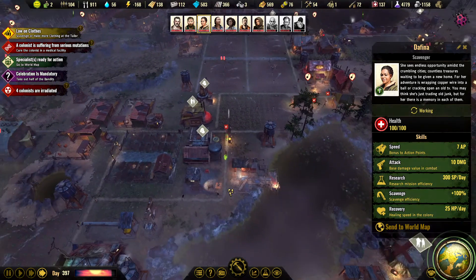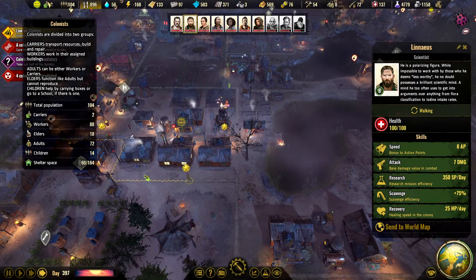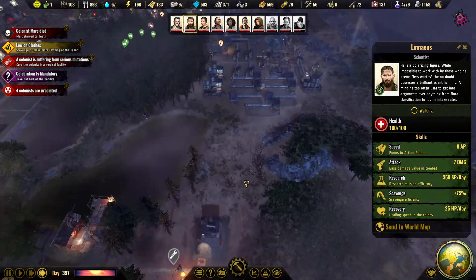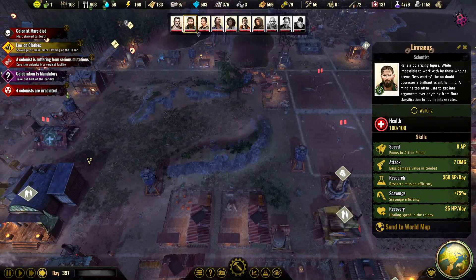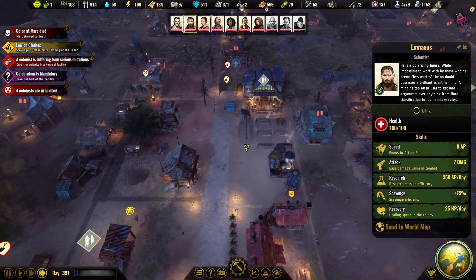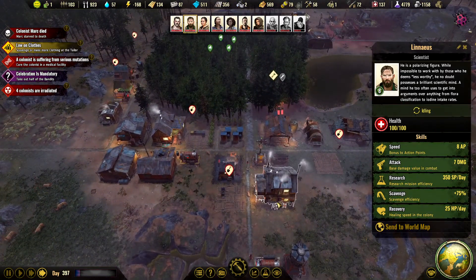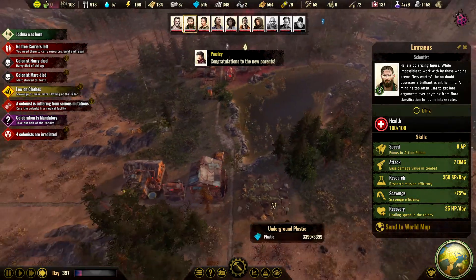We can't really expand the colony anymore since we don't have the carriers for it. We need more personnel. We're just bumping up and down between 100 and 120 people and I don't know how to increase that. It's probably something I'm doing wrong.